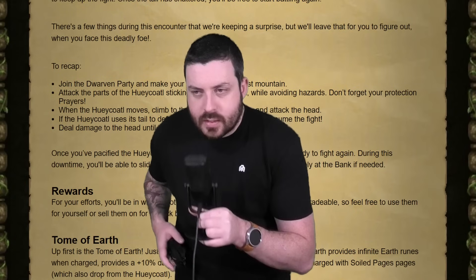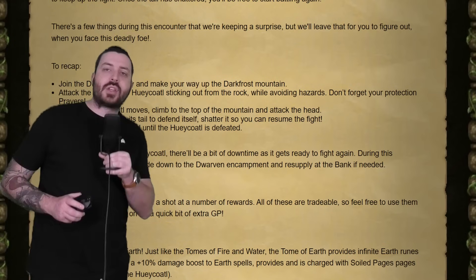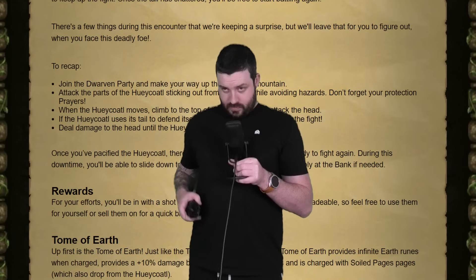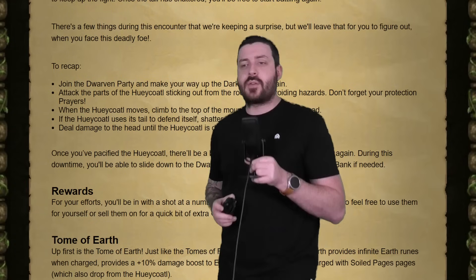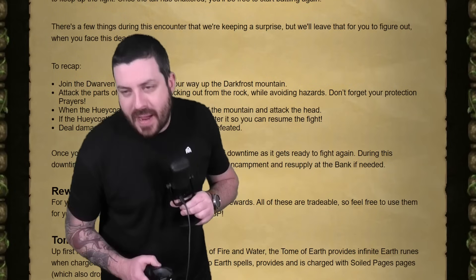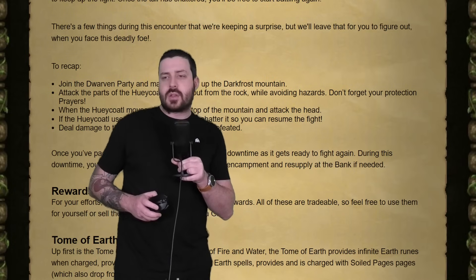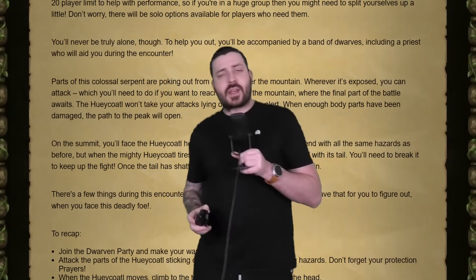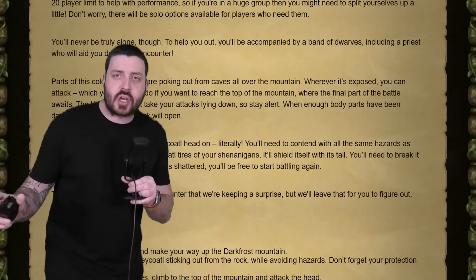Attack the parts of the dragon sticking out of the rock while avoiding hazards. Don't forget your protection prayers — you will need to protect from Mage, Range, and Melee. When the dragon moves, climb to the top of the mountain and attack the head, much like Olm. If the Hoikotl uses its tail to defend itself, shatter it so you can resume the fight and deal damage to the head until it is dead. Once you've pacified it there'll be downtime where you can slide down to the encampment and resupply and bank if you need.